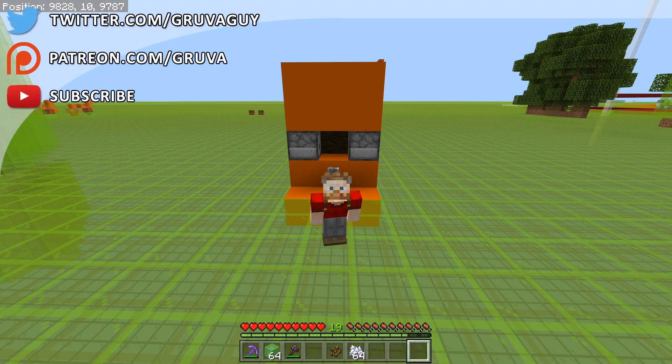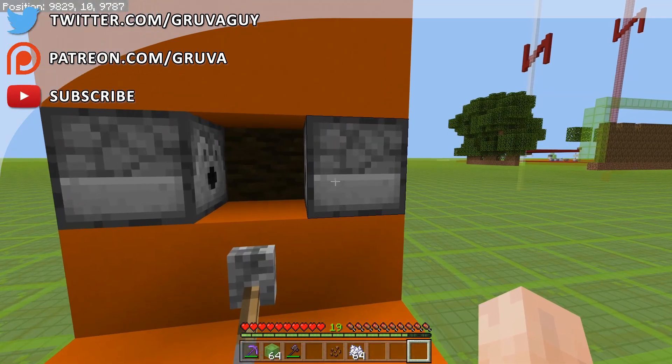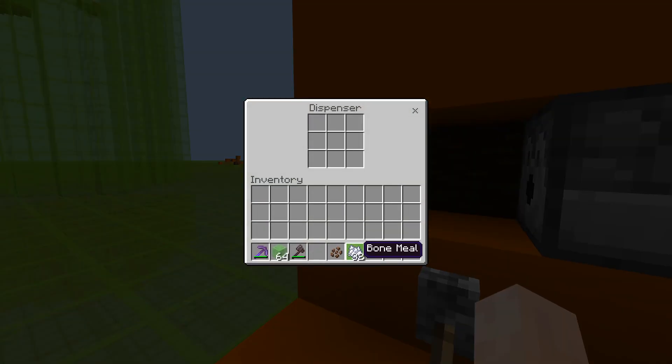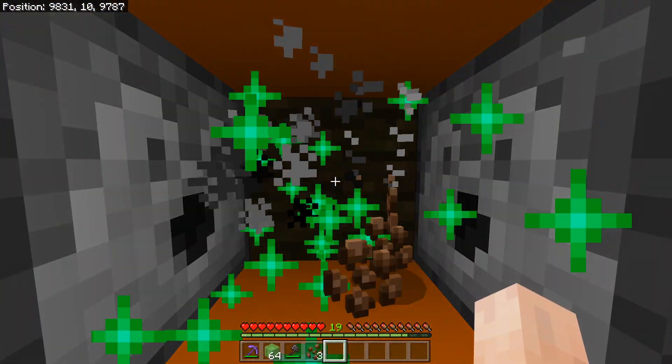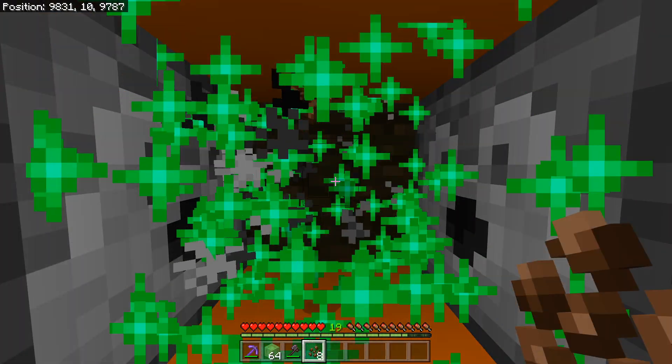Hello and welcome to another Minecraft quick tutorial with me Groover. Today I have for you a very simple cocoa bean farm. Basically we're just going to put some bone meal in the two dispensers, switch it on, get our cocoa bean and place it right there. And then when we start seeing the return we just need to stand and hold the right click.